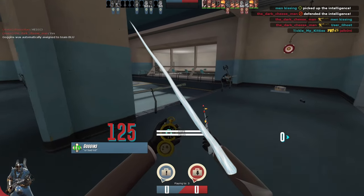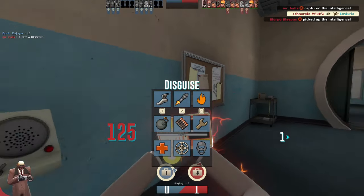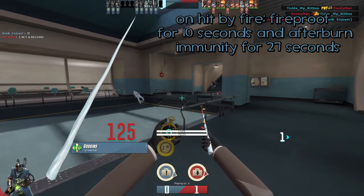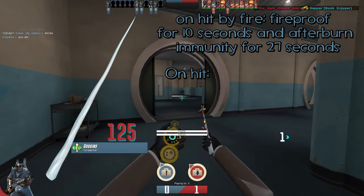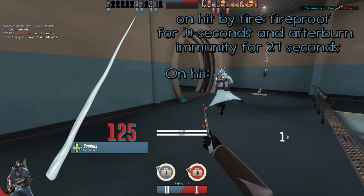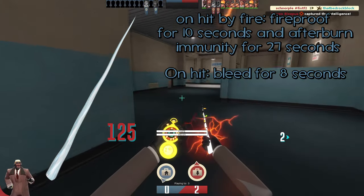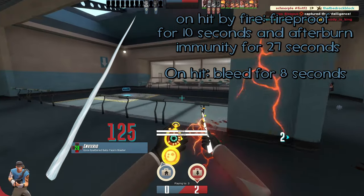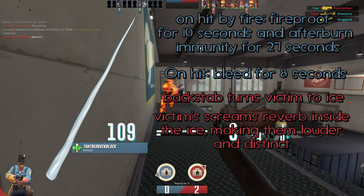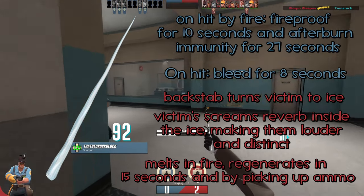The Spy-cicle is a piece of shit, and I wanted to change it just a little bit. On hit by fire, you're fireproof for 10 seconds and get afterburn immunity for 27 seconds. When you land a regular melee hit — not a backstab — you inflict bleed for 8 seconds, which really inflicts that psychological damage crucial to this game. Backstab victims still turn to ice, and I made it so the victim's screams reverberate inside the ice, making them louder and more distinct. It melts in fire and regenerates in 15 seconds or by picking up ammo.